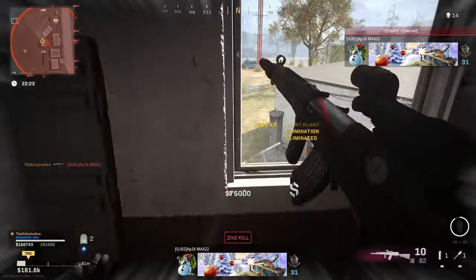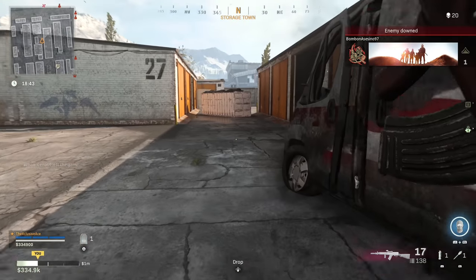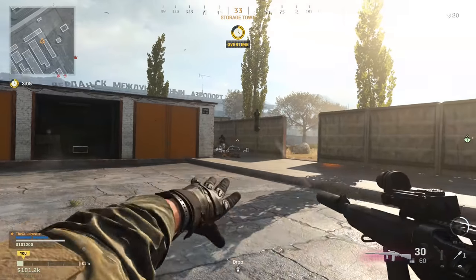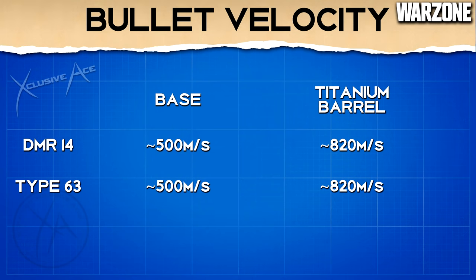When challenging people at longer ranges, bullet velocity is a very important stat. Our base bullet velocity is quite slow at around 500 meters per second for both of these guns — my testing isn't 100% flawless and there's a margin for error, but any difference is negligible in the vast majority of gunfights. Luckily, the titanium barrel I recommended boosts bullet velocity quite noticeably, up to around 820 meters per second for both of these guns. That's another huge reason you definitely want to be using the titanium barrel with either one of these tactical rifles.